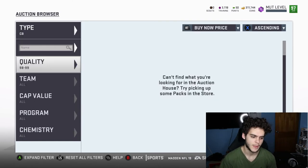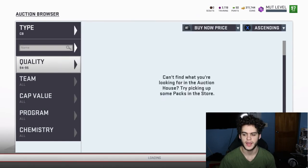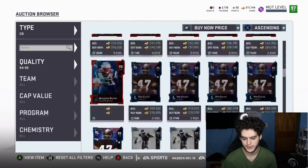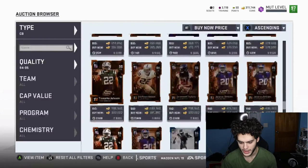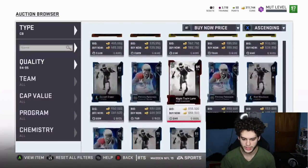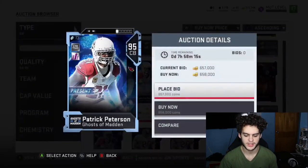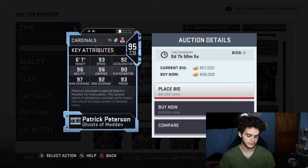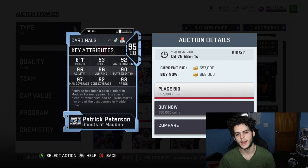Another great honorable mention is Patrick Peterson — he's a fan favorite and he has a limited time card. You could power pass it for 26k training, but if you don't have coins you could use the power pass on this Patrick Peterson instead of spending 650k or the training. He's an amazing card — top cornerback, top athlete — highly recommended.